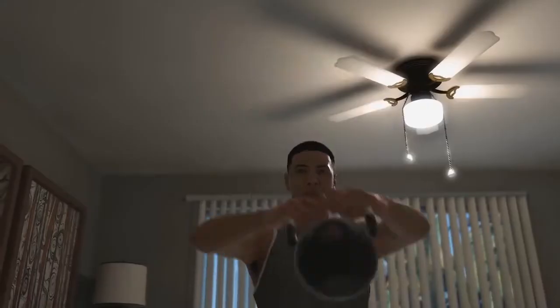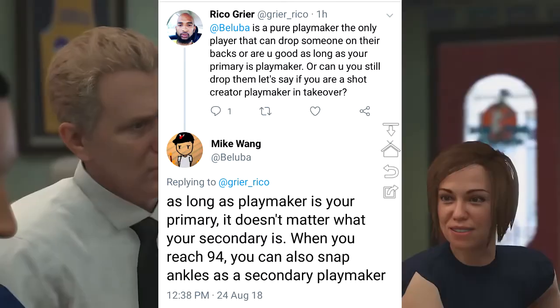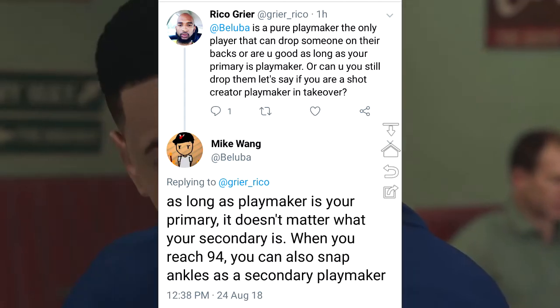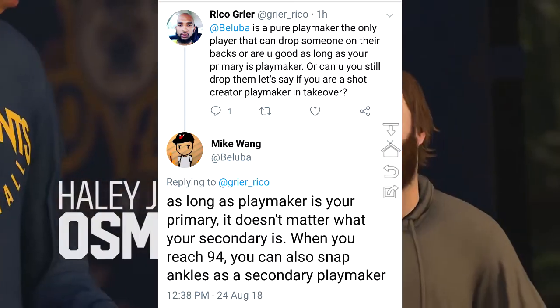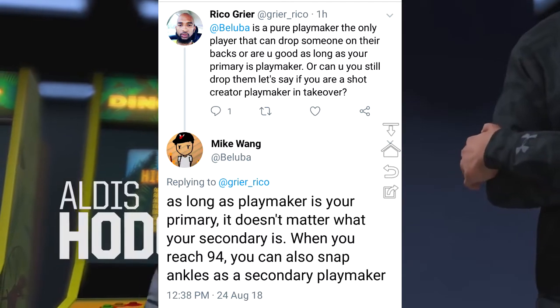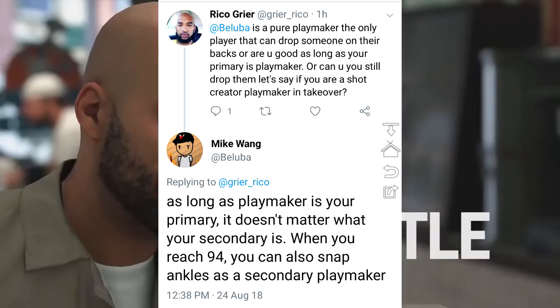The last thing we're going to talk about: a Twitter user asks the big question — is a pure playmaker the only player that can drop someone on their back, or are you good as long as your primary is playmaker? Can you still drop them if you are, say, a shot creator playmaker in takeover? Mike Wang goes on to say: as long as playmaker is your primary, it doesn't matter what your secondary is.